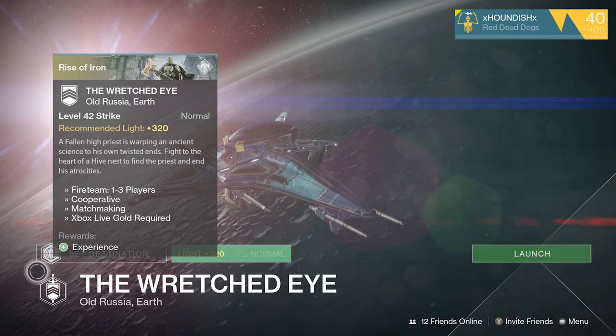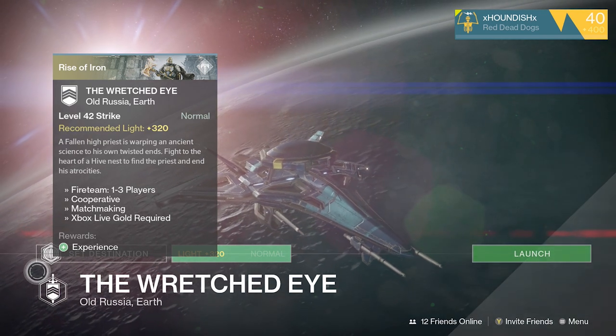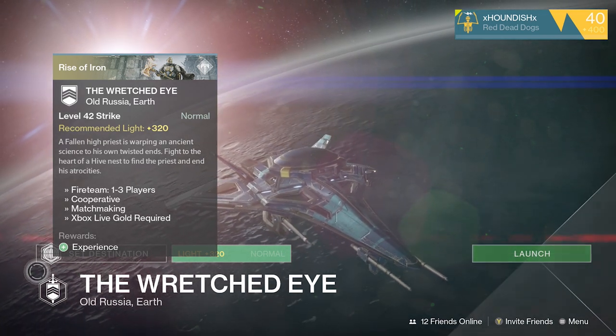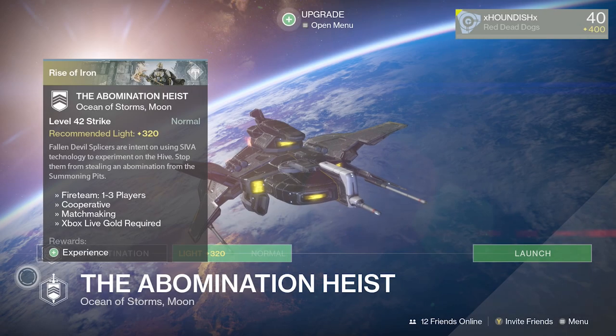Next is the Wretched Eye strike. From here you can also obtain the Devil's Dawn sniper, but another unique item is the Anathema Cannon Mark for the Titan, which is a pretty cool SIVA-fight Titan mark.